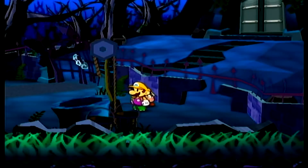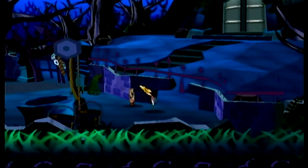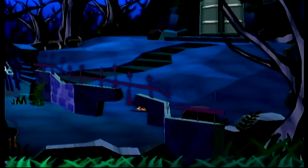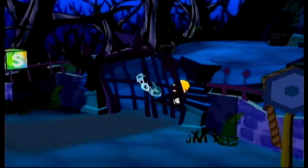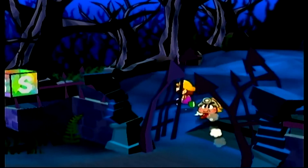Welcome back guys to another episode of Paper Mario and the Thousand Year Door. We are here at Creepy Steeple. There are a couple ways to enter the building. If I remember correctly, we can use our brand new ability, roll through there and get rid of the chains to the gate.